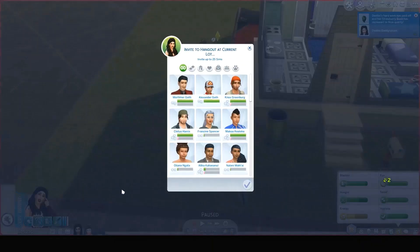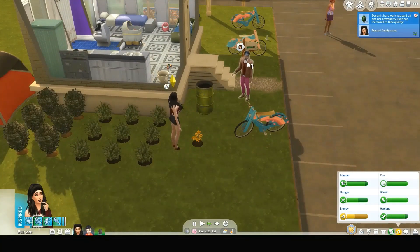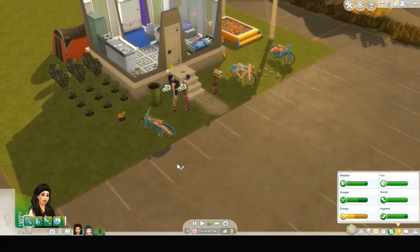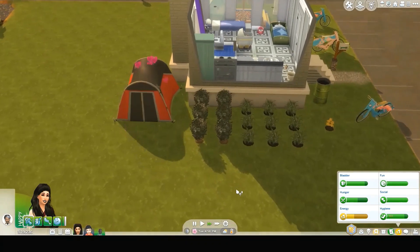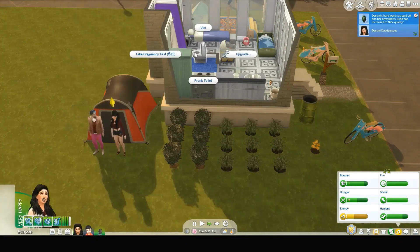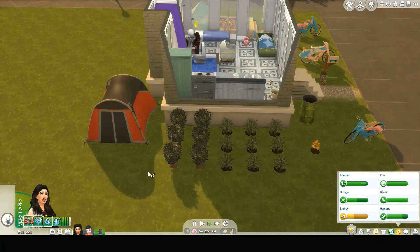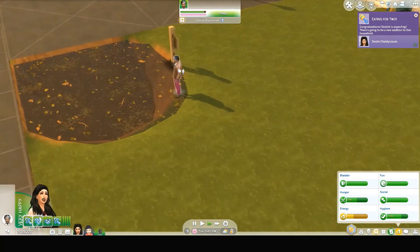Destiny, tend your garden, then call someone over to be our next baby daddy — invite to hang out at current lot. Let's go for Koji. Koji, you want to try for a baby in the tent with us? You want to be our next baby daddy? I think you do — let's give it a go. Destiny, take a pregnancy test. And she's eating for two!